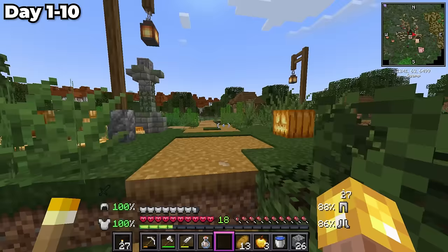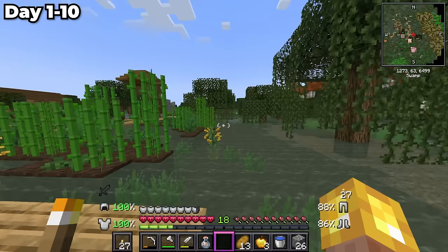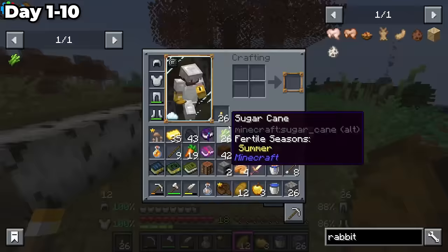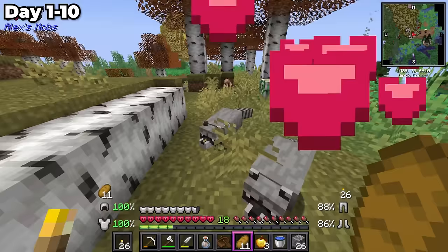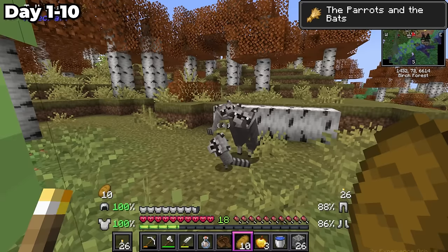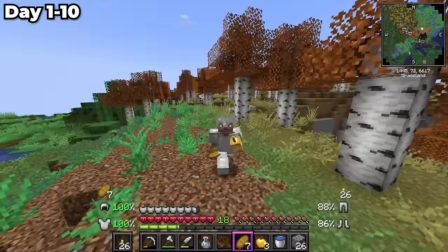There's a new biome over there — it looks like an autumn birch forest. I just saw raccoons! That's so cute. I can give them bread and they're breeding. I'm going to give all of them some bread. Have a good day, raccoon family. There is a house right here — it looks kind of like a fishing hut or something. It's pretty nicely built.